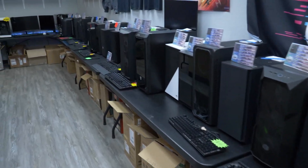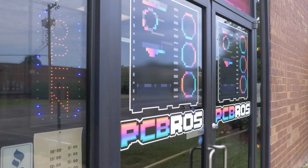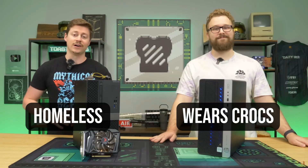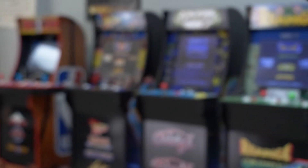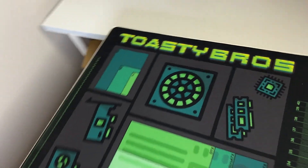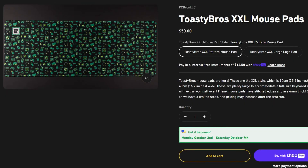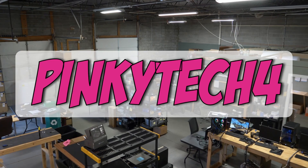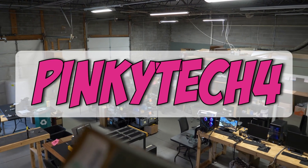If you're in the market for a pre-built gaming PC, hop over to pcbros.tech. PCBros.tech has gaming PCs for every budget. Not looking for a gaming PC? No problem — they also have high-quality merch like a giant build mat that's two feet by four feet, a comfy hoodie, and extended mouse pads to finish off your gaming setup. Head over to pcbros.tech today and use code PINKYTECH4 for four percent off your order.